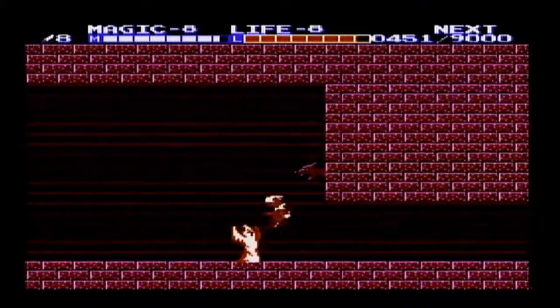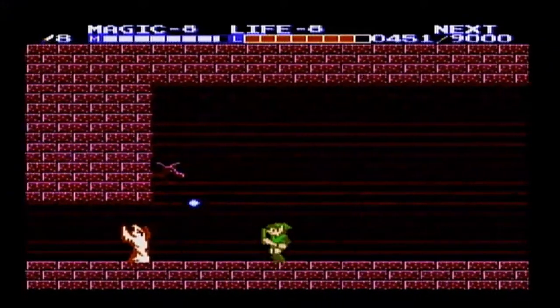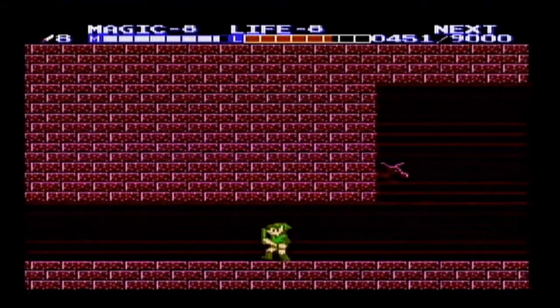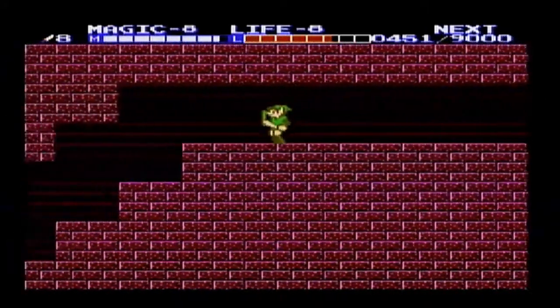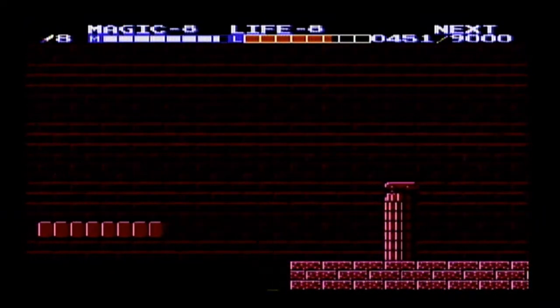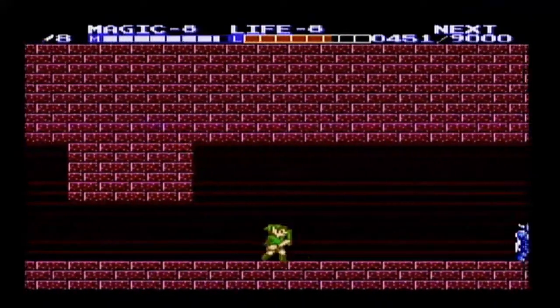Now we're going to head back to that endless hole, but this time we're going to go to the right when we fall onto the second screen. If we go right on the first screen, there's just another blue iron knuckle. On the third screen it's just a dead end. The point bags on both of those screens are on the left. So fall to the right here, stay right, hold right, and we'll fall onto this ledge. And this is our way forward.